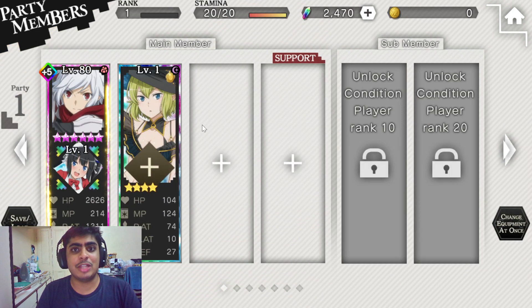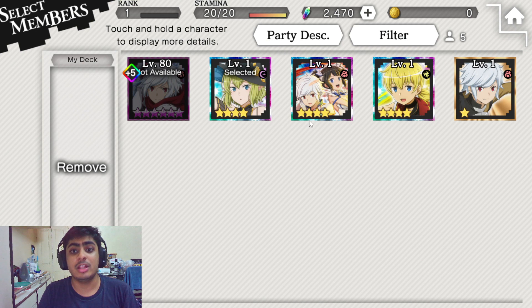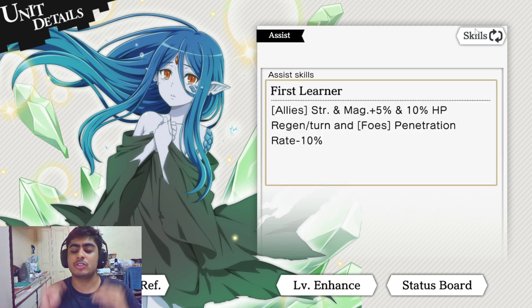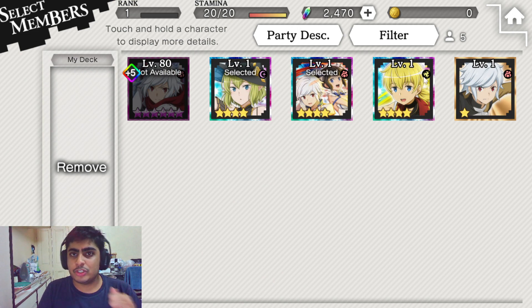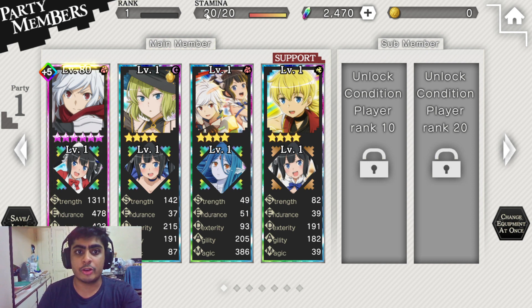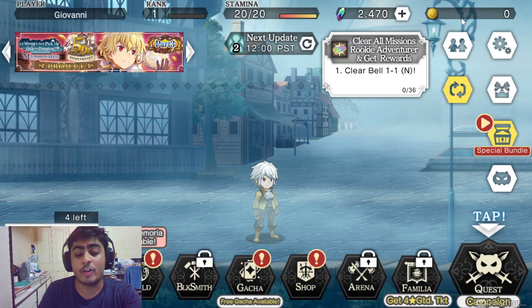Assists are very vital in this game as well. You want to build your units and give them assists — they provide buffs or debuffs that cannot be cancelled by enemies or allies. It's very important you try and get as many assists as you can, since they also have a lower rarity in the gacha. Now, once you're done building your team, your main unit is going to be Argonaut Bell — the free max limit broken unit. You start with zero Valis and low stamina.